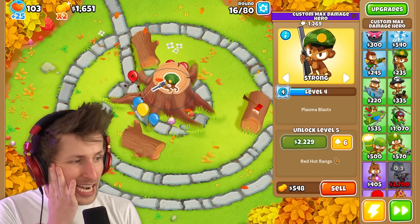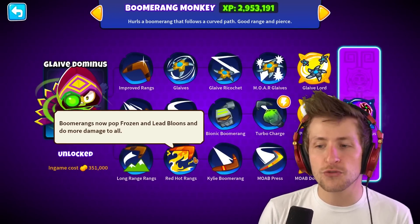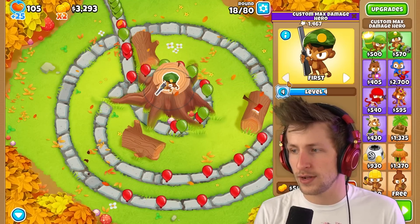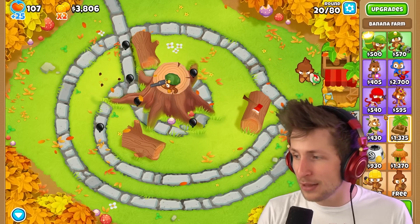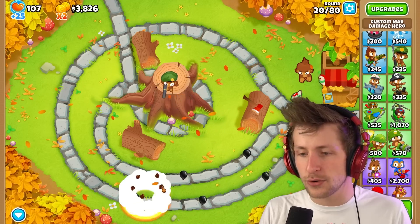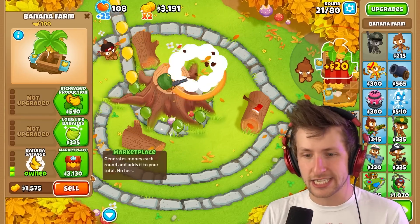The next upgrade is red hot ranks — I wanted to go with this because it's the boomerang monkey. It's not a crazy damage upgrade, but it now pops frozen and lead balloons and does more damage to all. Interestingly, he can't hit black balloons. He is a sniper monkey with plasma, so I guess he counts as explosive damage right now. I did not expect him to count as such.